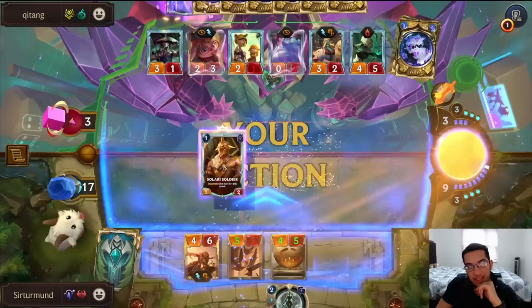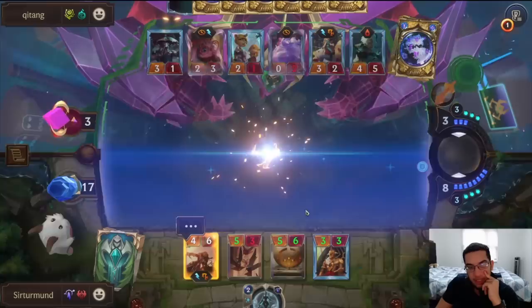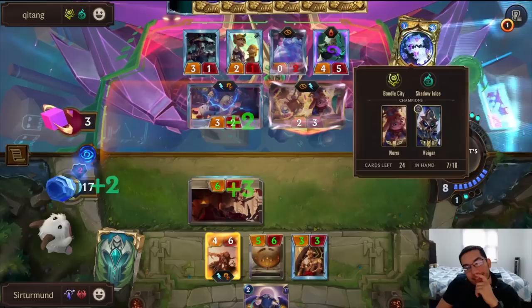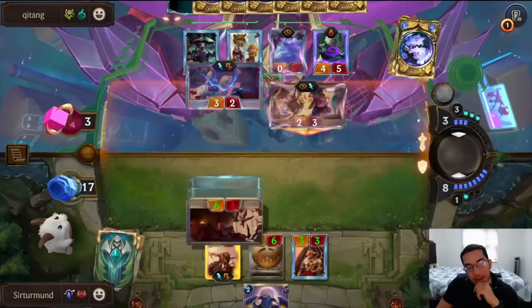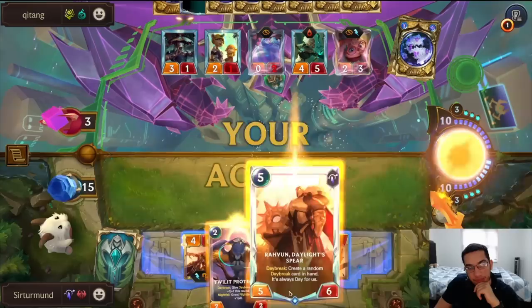Opponent can still kill the Pigeon because they can go for the Darkness. We're so sad we're not getting a burn. Katarina doesn't really do anything because the opponent probably has answers, but if the opponent uses the Darkness, Katarina could be a big deal. This is letting me stun the Sentinel again and we have Leona one more time. The opponent is keeping that because they want to play around Katarina.